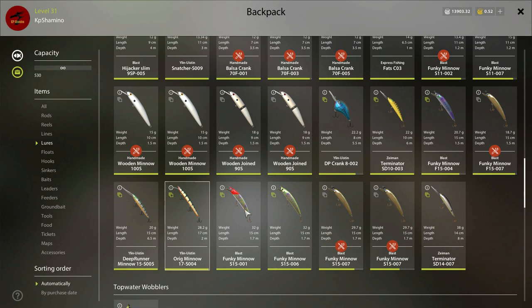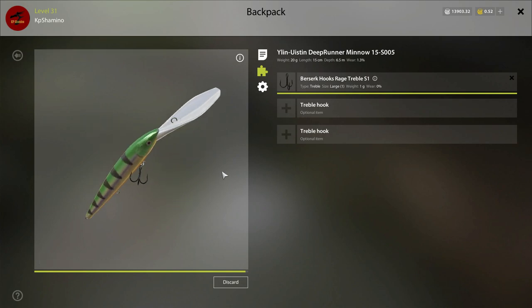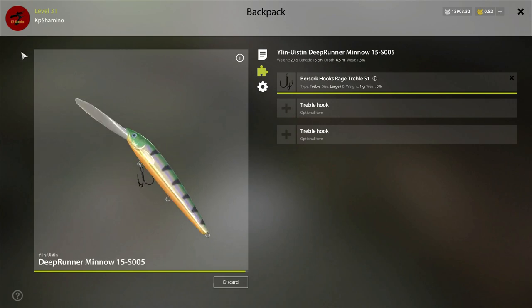Then the next one is the Deep Runner. I can't say a lot about it yet — I fished a couple of days with it and was expecting a lot of action at 6.5 meters, but it doesn't work that well for trout. Maybe I'll test it more here; maybe it's a lure for other species. I want to figure out what kind of fish likes it, so that's for the next video.